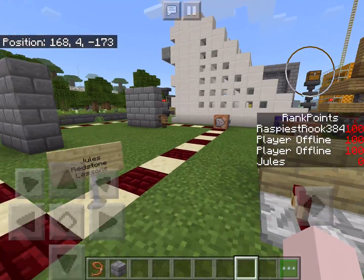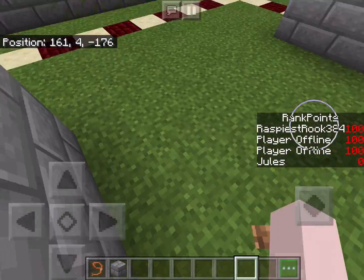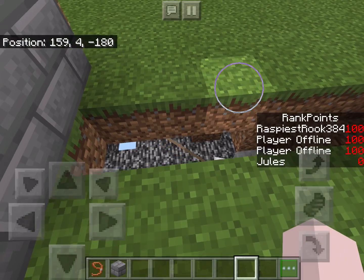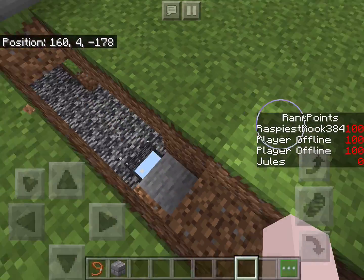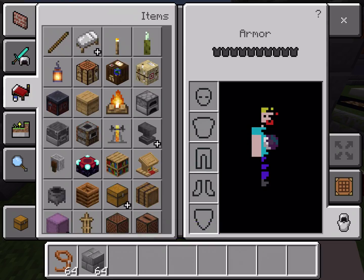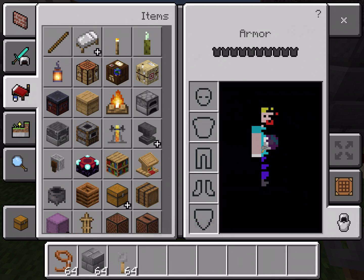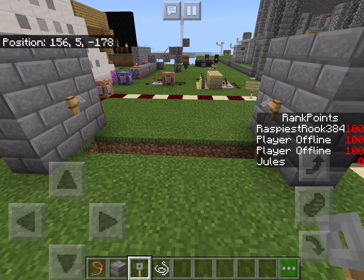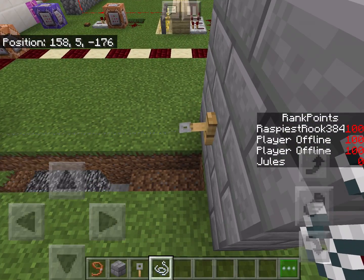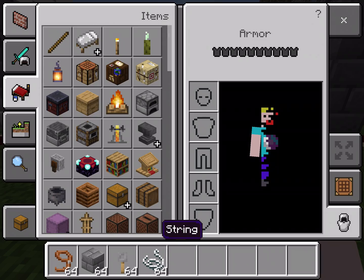So here are your two walls — you want your laser between them. The way I use these lasers is I build tripwire hooks on each side of the wall, and with tripwire hooks you use string to attach them to each other, so that's exactly what we're gonna do. It can be difficult to see the string, but you'll know you connected them when they adjust position.